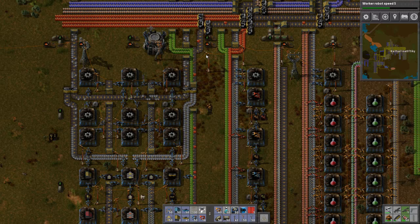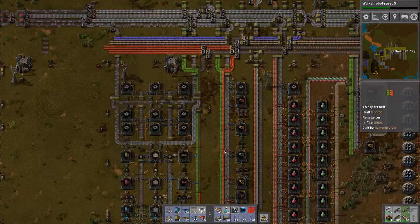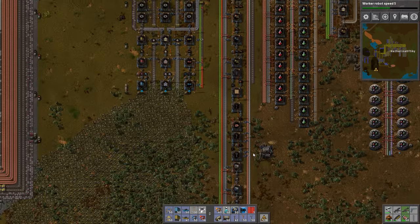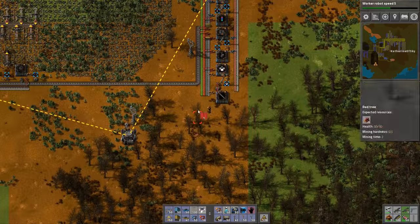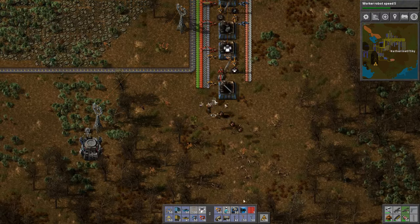Greetings and welcome back to Factorio. I am Catherine of Skye, the Belt Diva. This episode, I definitely want to set up a few things, namely refineries, since we don't have those being made anywhere. And I also want to set up beacon production because that's going to be an important item for us as well.